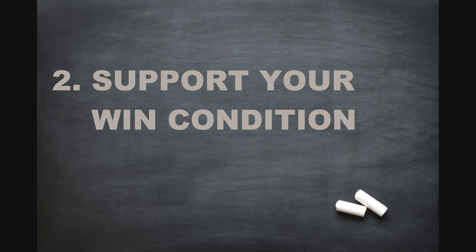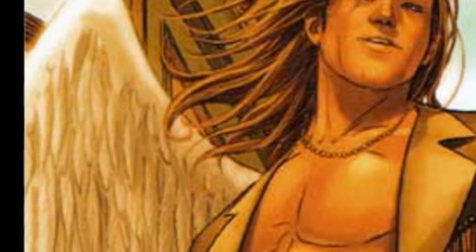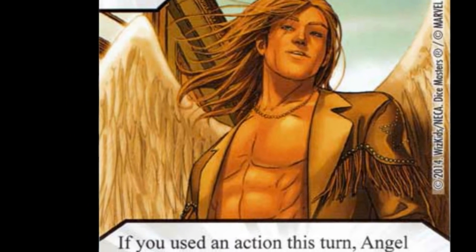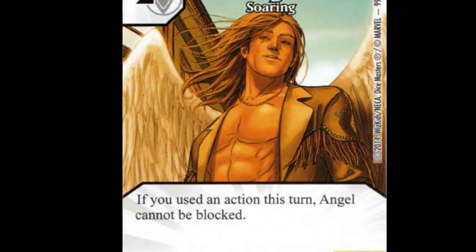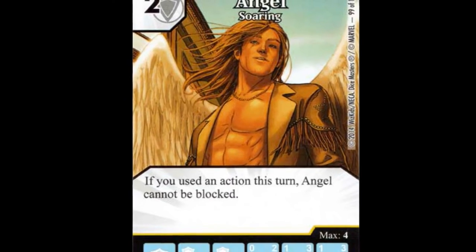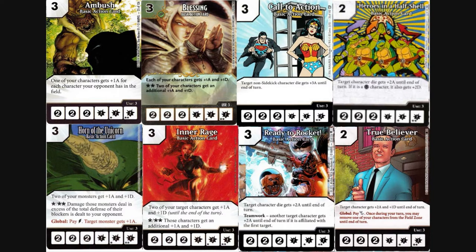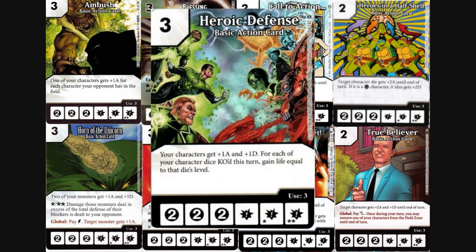This can of course vary depending on what your win condition is. For example, perhaps you need to include a form of overcrush on your team in order to make a character really shine, like Ultron Drone — then you might want to include Anger Issues. Because Angel's ability needs an action to be played in order for his unblockable ability to trigger, my husband usually prefers to choose a basic action that will allow him to increase attack stats. There are many options to choose from, but his preferred basic action is Heroic Defense. We will get back to why in just a moment.